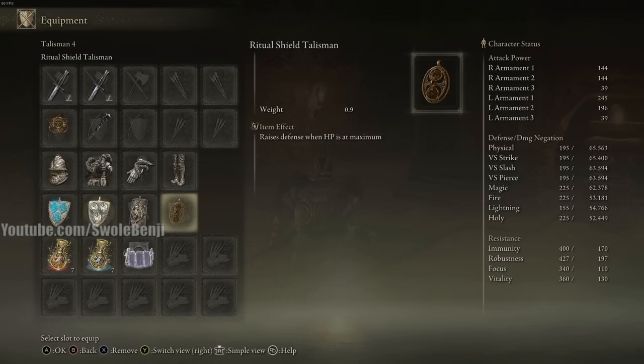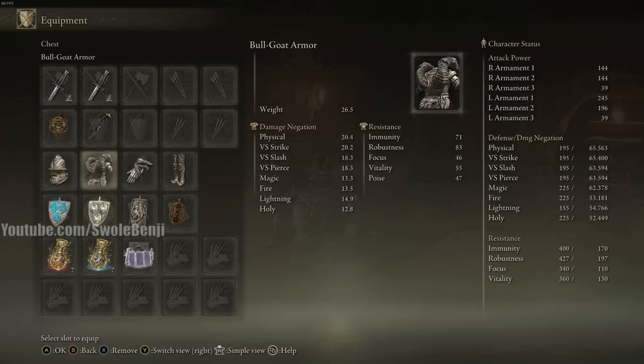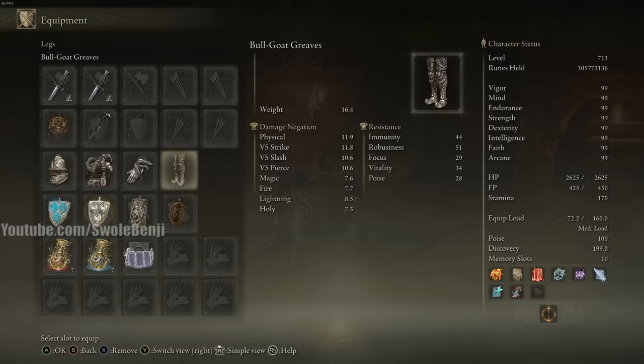You may think that wearing the robe and wizard hat would increase your damage, but the damage bonus is so negligible it's never worth it. You want poise and defense, and for that you need the Bull Goat set, because poise allows you to continue casting through attacks and defense keeps you alive.